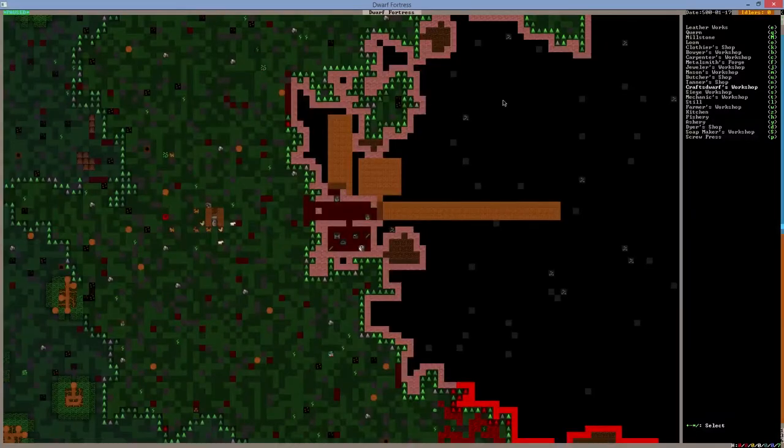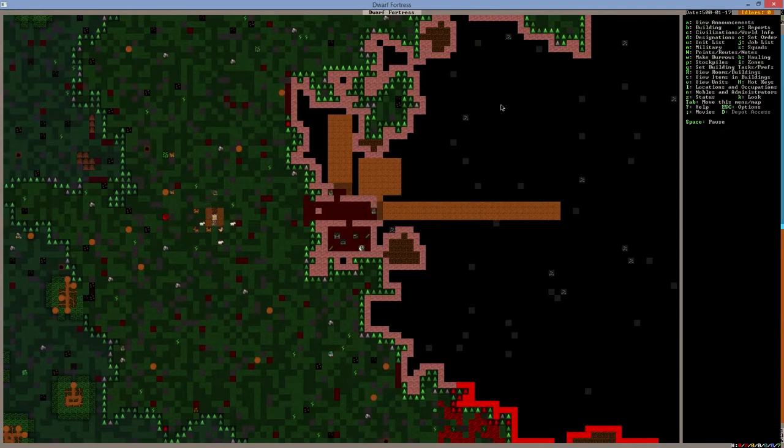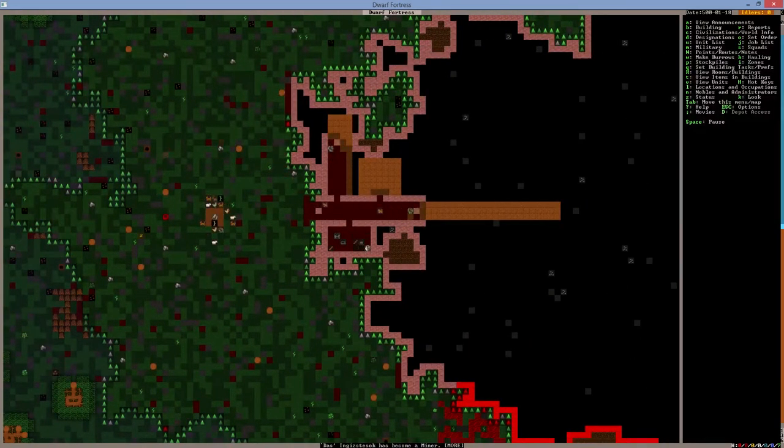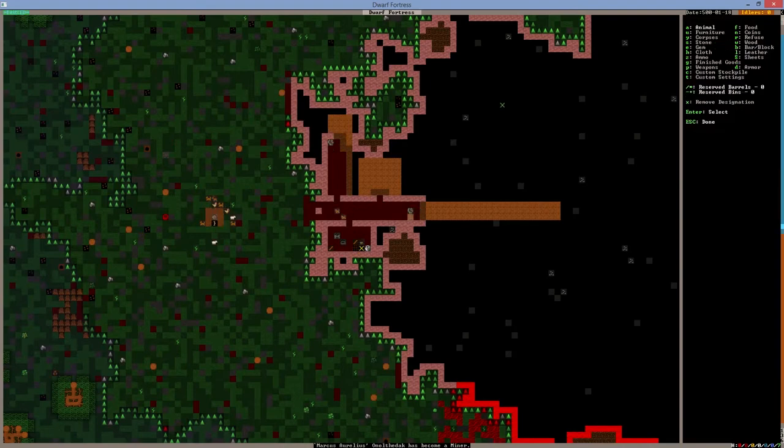I'm really worried that we have no water on the map. We'll have to break into the caverns faster than I would initially like, but if that's what we have to do, that's what we have to do. He's building the workshop — we may as well build a little stockpile here to make life easier. This stockpile is going to be selected as wood only. Fantastic, go!